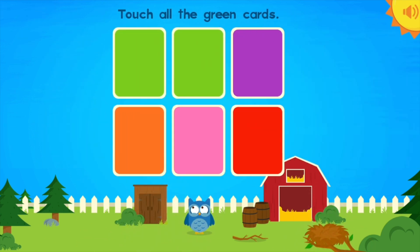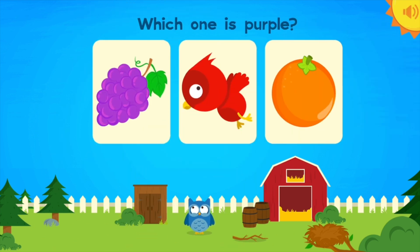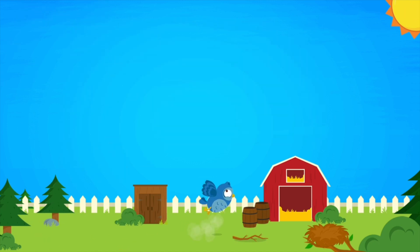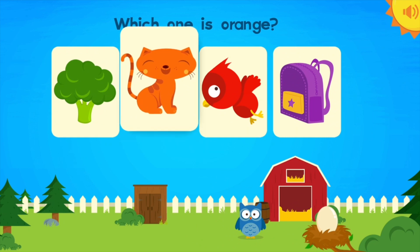Touch all the green cards! Green! Green! You got it! Which one is purple? Purple! Great! Awesome! Which one is orange? Cats! Yes!